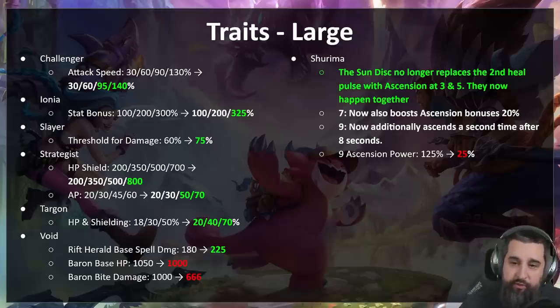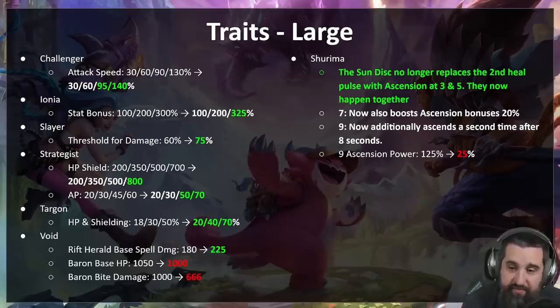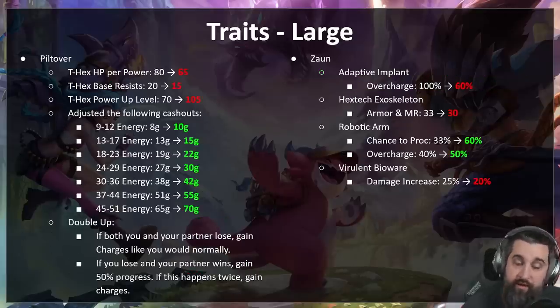Shurima gets probably the biggest mini-rework this patch. The problem was the gap between five Shurima — basically unplayable — and seven Shurima — really really good — was just too wide. The sun disc no longer replaces the second heal pulse with Ascension; at three and five they happen together so you don't miss out on a heal. Seven now also boosts Ascension by 20 percent, and you need to be nine to get the second bonus Ascension. Nine Ascension power goes down. TL;DR: five Shurima ends up a little buffed, three ends up a little buffed, seven ends up a little buffed, and nine ends up a little nerfed.